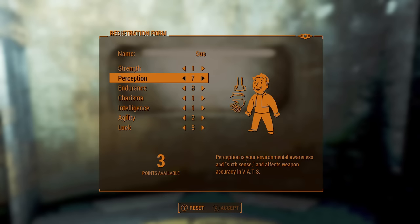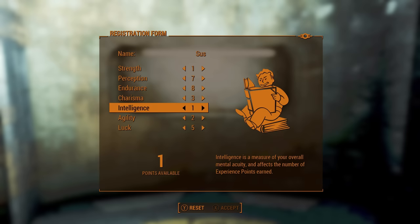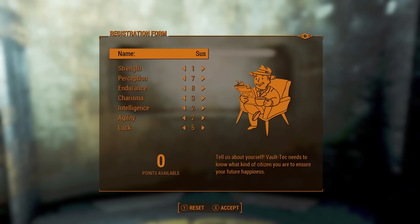One look at my SPECIAL stats and you might think I assigned them randomly, but a lot of thought went into this. The Assaultron head counts as a pistol, so I wanted the agility perk that increases damage with one-handed weapons. Intelligence is at 1 so I can get the most out of the idiot savant perk, which also explains why luck is at 5. Endurance and perception have the exact points needed for the ghoulish and refractor perks — one lets me heal while taking radiation damage, and the other gives a bonus against energy weapons, as I'll be fighting a lot of robots early through the DLC.